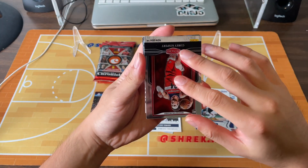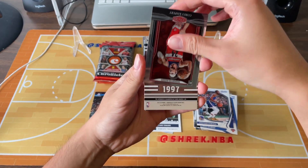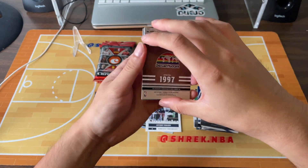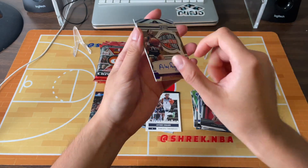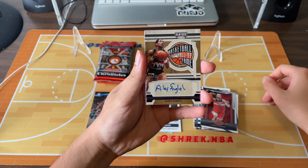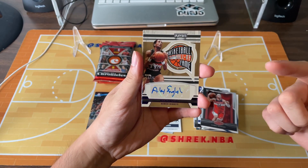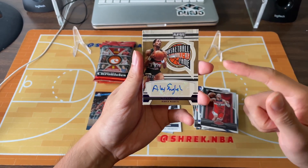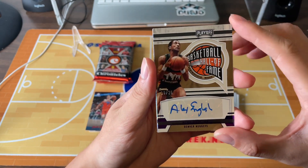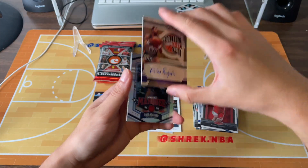HOF — Hall of Famer Alex English. That's got to be Alex English. Alex English, guys — 1997. Not bad, 19 out of 25. Interesting way to write your name — I know a lot of Alex's and I've never seen it written this way. Maybe he was just in a rush. Just a little up close for you guys. First auto, put that right there.